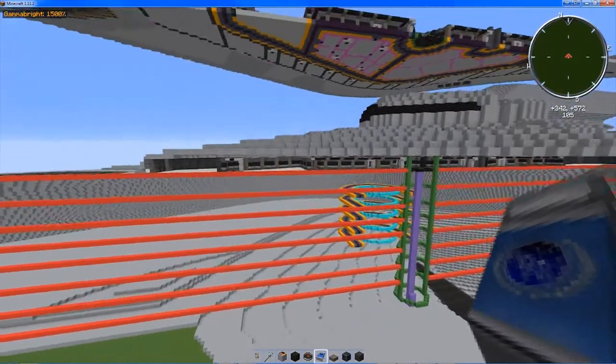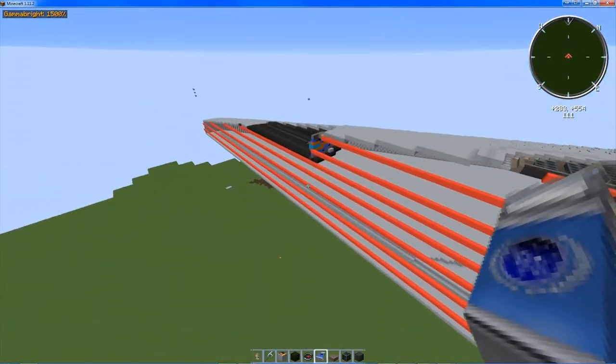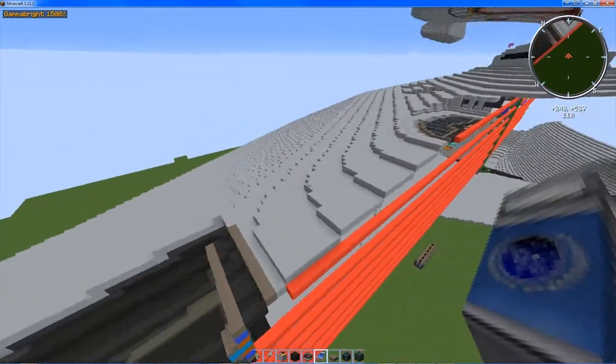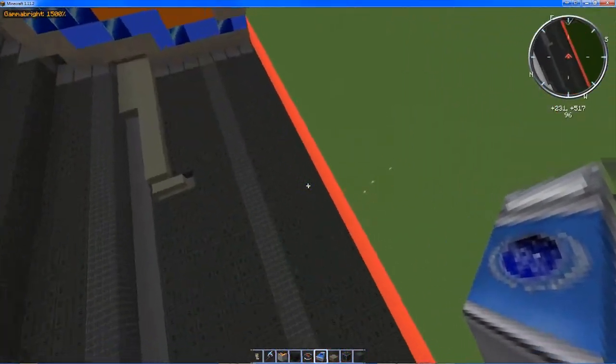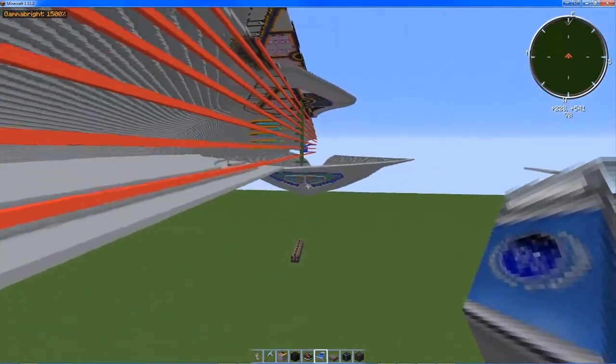I haven't seen the secondary hull and all this mirrored beauty. Here's the secondary deflector — primarily used for warp. This one is primarily a particle beam emitter, that's why it has a focusing crystal.